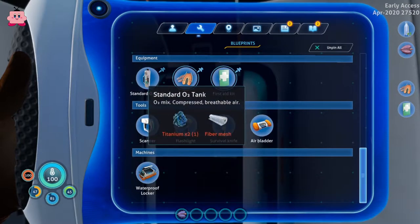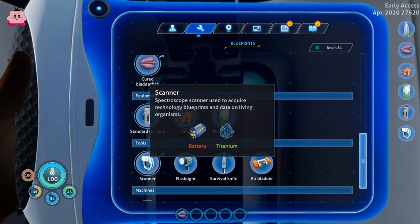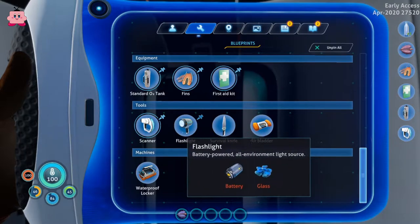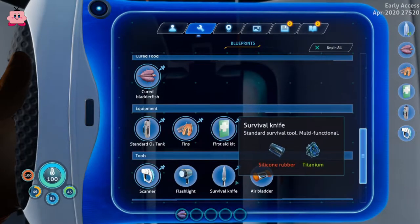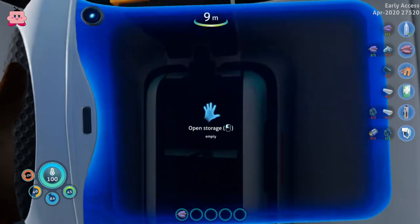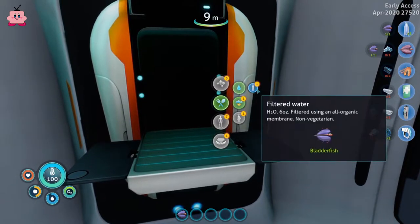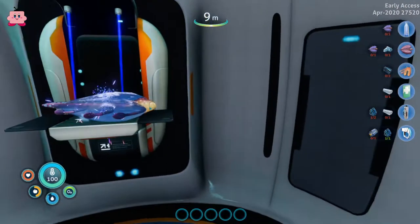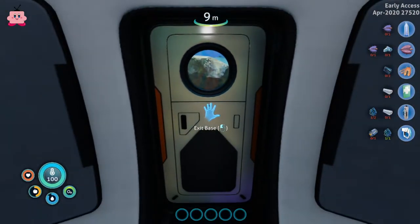The first things we want to get are those O2 tanks, and the very first thing we want is a scanner so we can scan our surroundings. Then we want to go towards our survival gear. We can make water for now — actually, let's go for the cooked fish instead of the water.